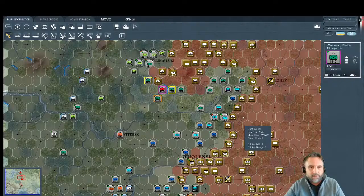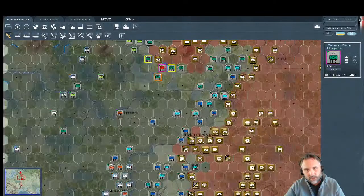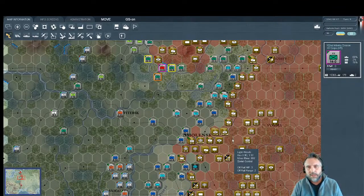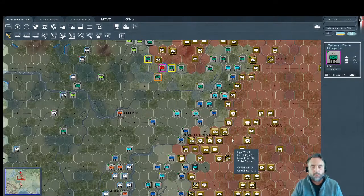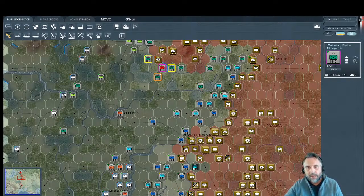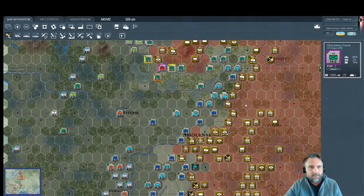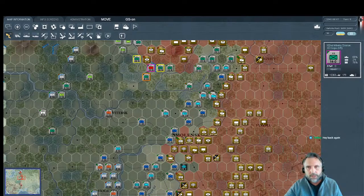We're on the doorstep of Smolensk — usually very difficult to take. But the way this game has played out, the Soviets have been in constant retreat into turns seven and eight. They've left the field at Vitebsk and pretty much completely pulled out of Smolensk. That's saved us a lot of men and material compared to the grinding battles these cities normally require.